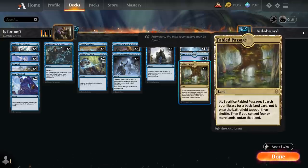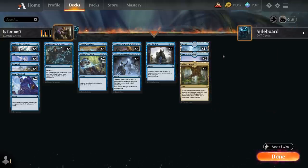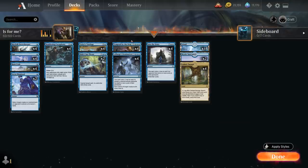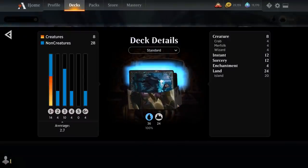Besides our 4 copies of Fabled Passage, we have 18 basic Islands and 2 copies of Mystic Sanctuary, which can potentially get back one of our instants or sorceries from the graveyard and put it back on top of the deck — another way to buy back our mind control effects. So that's our deck; now let's jump into some games and see how it does.